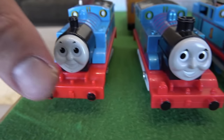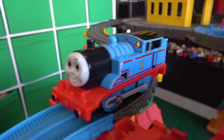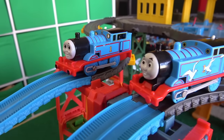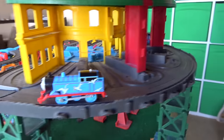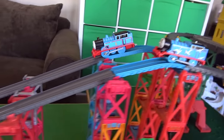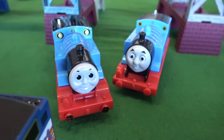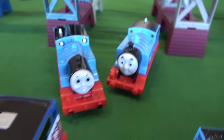Next up, let's go with Tomy Thomas and boat and sea Thomas. Boat and sea is one of our favorite Thomas and Friends sets, but Tomy is one of our favorite brands. They are off, and Tomy Thomas is going around really fast — just a little bit ahead. He goes through and he will win! A big win for the Tomy brand, as boat and sea Thomas is eliminated.